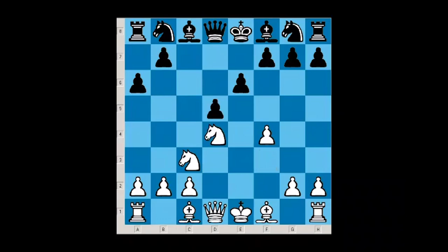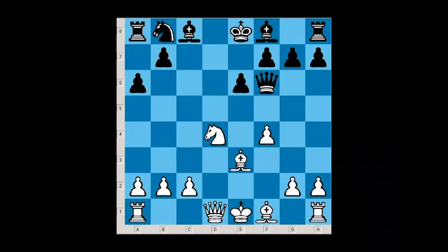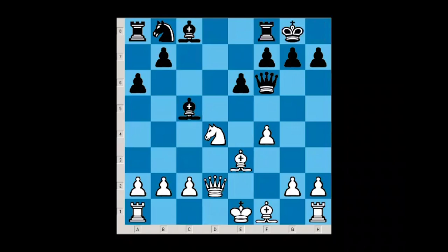After dxe, white plays Nd4, and now Nf6, Nxf6, Qxf6. Let's evaluate this position — what has black developed? They developed only one knight, which was exchanged, and right now all they have to show for their development is the queen on f6. After Be3, I can conclude that white has at least a small advantage. After Be3, Bc5, and Qd2, simply preparing to castle queenside — black castles, white castles, and now black goes Bd7, wanting to develop the rest of the pieces. This is, as I already said, a better position for white.